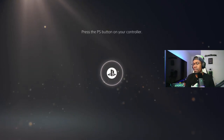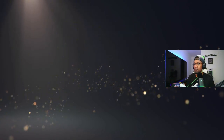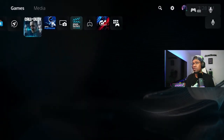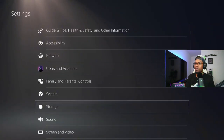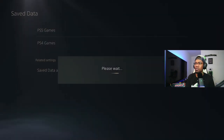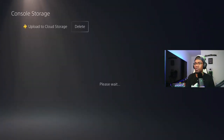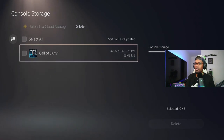Once you're done making your profile, go in with your second controller and go to this second profile you made. Load up Call of Duty. Make sure you've restored your licenses and also deleted any saved game data, which is over in settings. Go to storage, then console save data, and clear that out to make sure the glitch doesn't stay on your console.